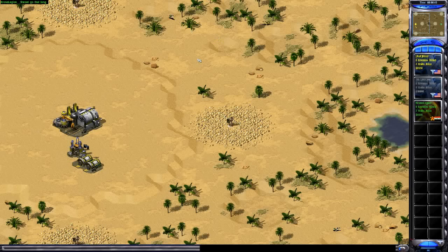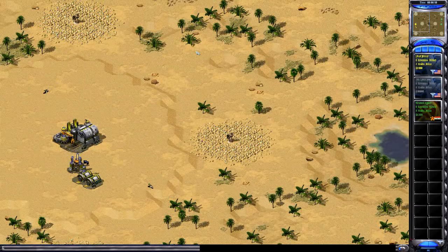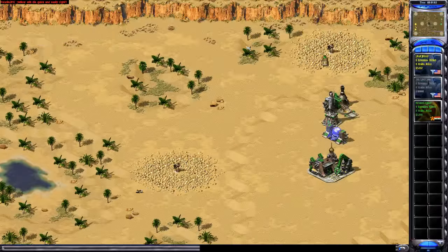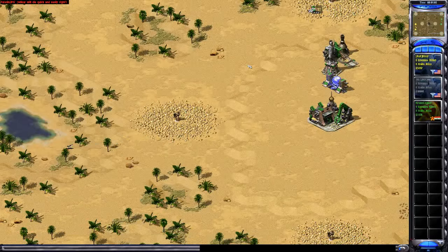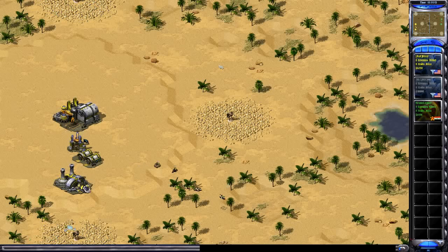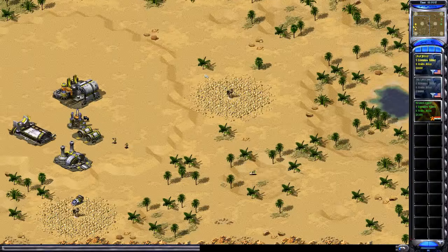This is a Yuri's Revenge game on Dune Patrol, which is a small map that a lot of people like. With a smaller map you can do more games — get your army up, get your miners going, keep your economy going, and just keep playing. There are reasons why some people prefer small maps over big maps most of the time.